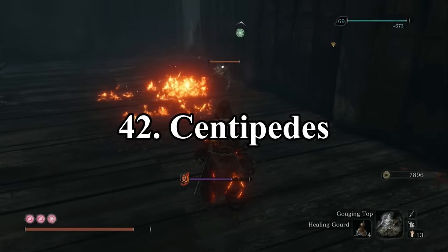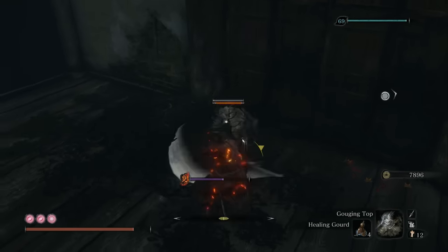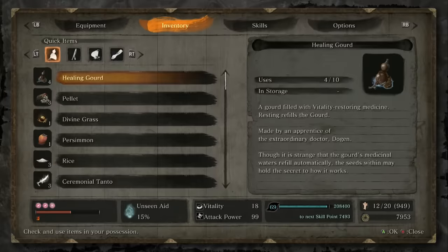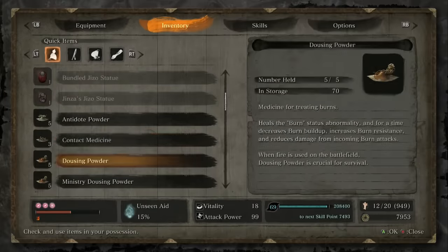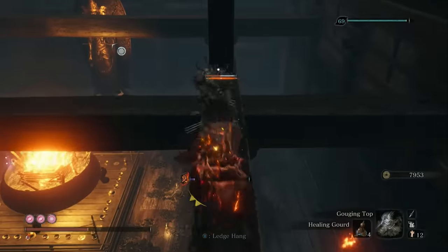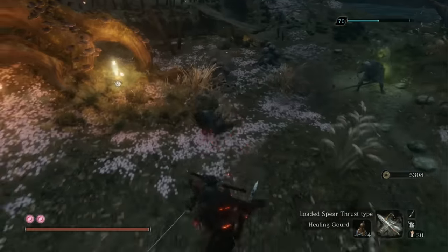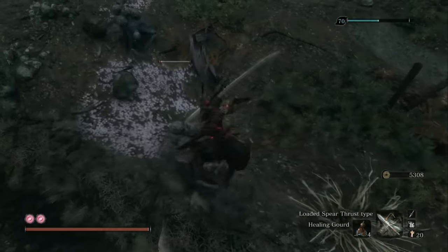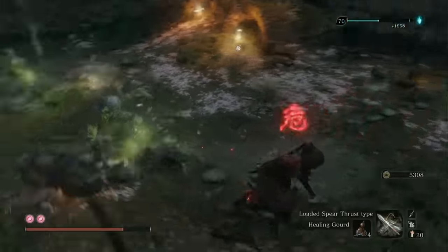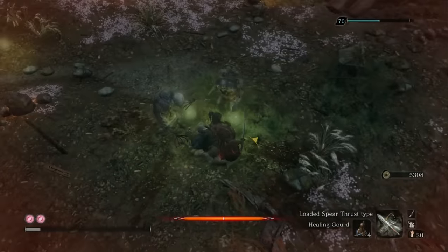At number 43, I have the Sentries and the Red Hat Sentries. These guys serve a similar purpose to the Blue Palace Nobles, except in a way less annoying manner — if they spot you, they'll bang on their gongs to alert nearby enemies, forcing you to use stealth but in a less punishing way. I have the normal Sentries and Red Hat ones at the same spot since they do the exact same thing, except the Red Hat ones have a cool hat. Number 42 is Centipedes. These guys frustrate me because they could have been much better enemies. Sometimes they'll use their claws to swipe at you, which you can deflect and which is kinda fun, but 9 times out of 10 they just spam a fire attack instead, which can be deadly but isn't fun to deal with.